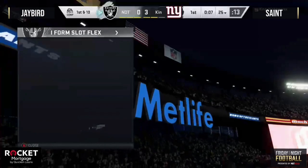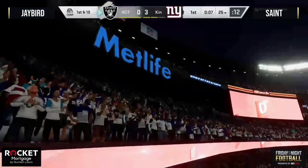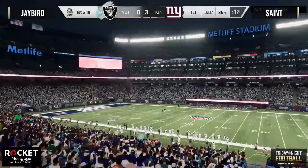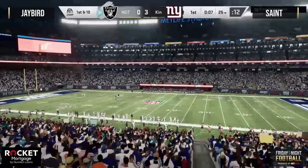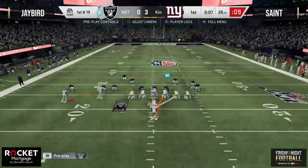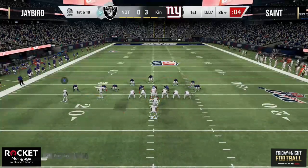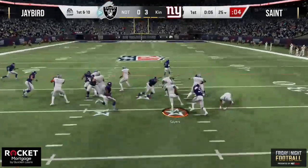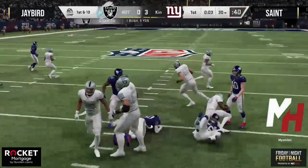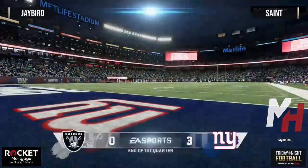I would actually like to see Ed Reed move to free safety — I remember him playing that center field role in Chuck Pagano and Rex Ryan defenses. In Madden he plays the strong safety role, but you could play him at either spot and be just fine. Ed Reed and Larry Little — that is two great cards, two great legend reveals here on Friday Night Football.